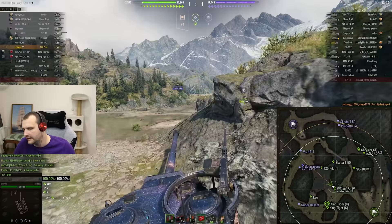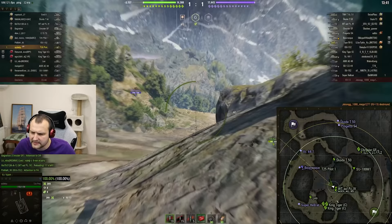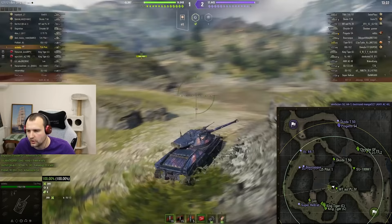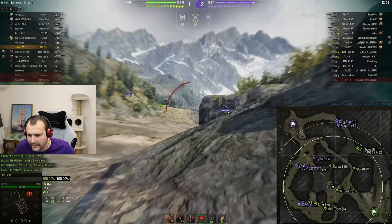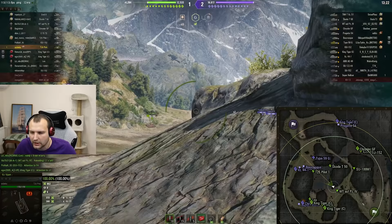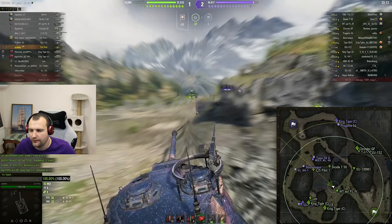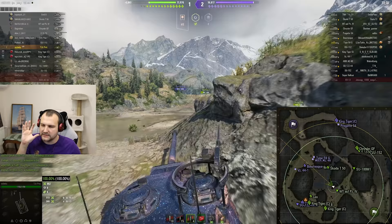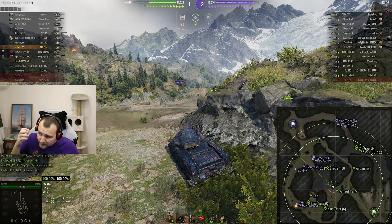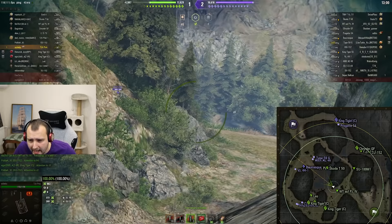Pay attention to how much HP our team is losing just because of enemy spotters — they are doing such a great job, it is absolute insanity. Can you cross like this with a fast tank like the Leopard? Sure, but it is going to be risky. It depends on how many sniper positions enemies have. The distance from here to here is twice as long compared to the other side, so enemies are going to take their positions before you are even able to cross. This is why it is not worth crossing from the very first moment.